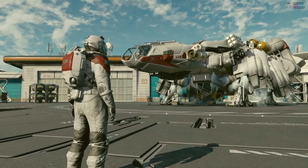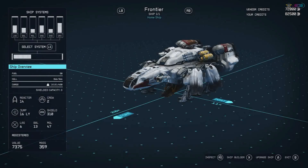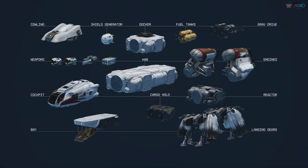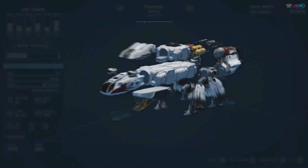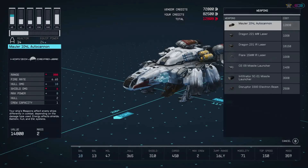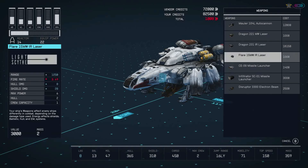We're going to take our starting ship, the Frontier, and make some changes. You can customize and upgrade everything you see here, and you have two ways to do that. You can quickly upgrade individual systems, like your weapons or shields, or you can deep dive and enter the shipbuilder mode.